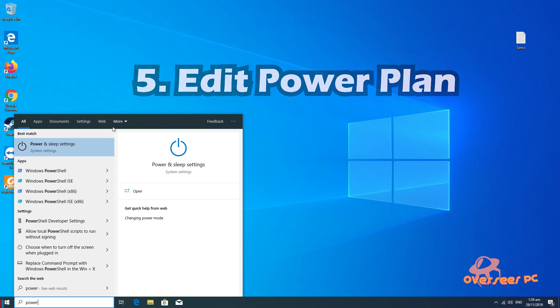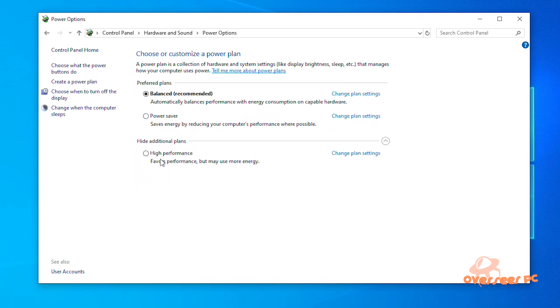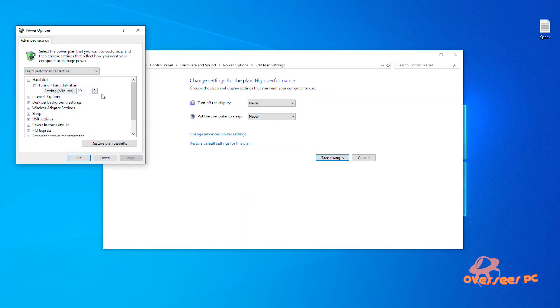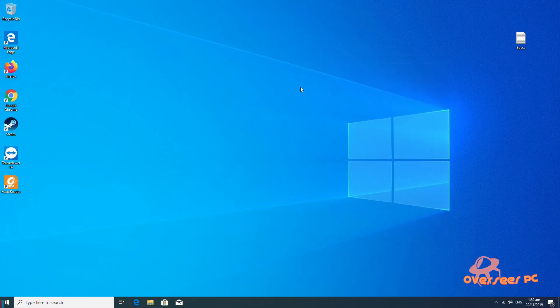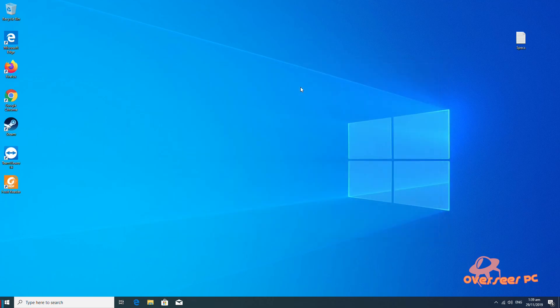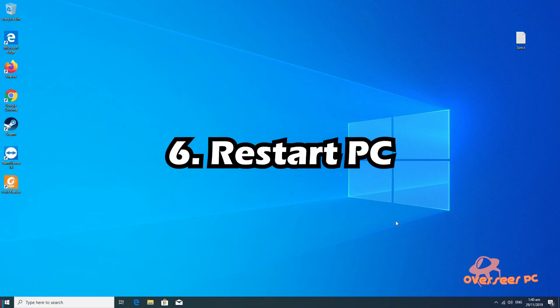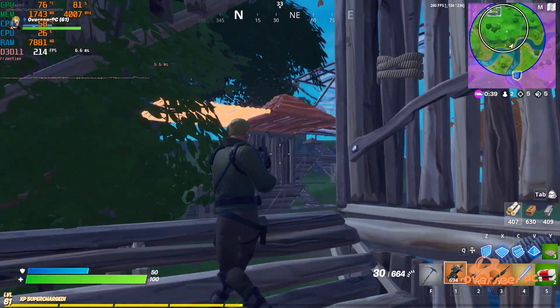The last thing we need to do is to edit our power plan. Type in power plan, go to Power Options, and just pick High Performance. Change the plan settings, set it to turn off display never, go to Advanced Options and set that to zero, and save changes. This basically ensures that your system receives enough power and it won't stutter while you're gaming. After all of that, just restart Windows — it will apply all the changes we've recently made.